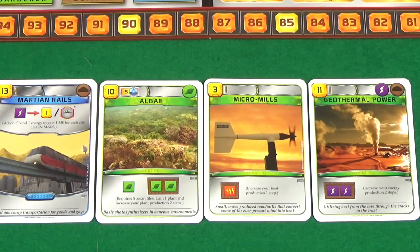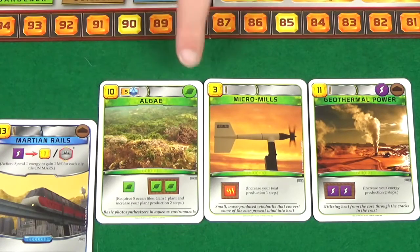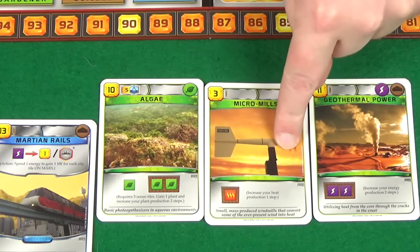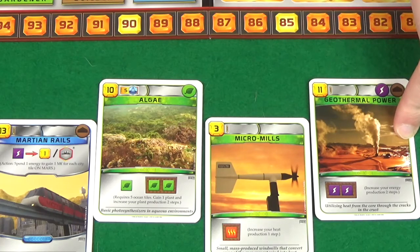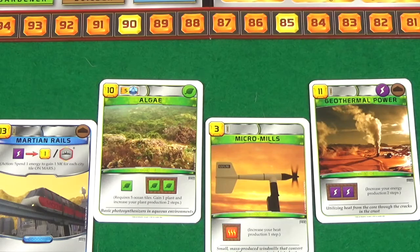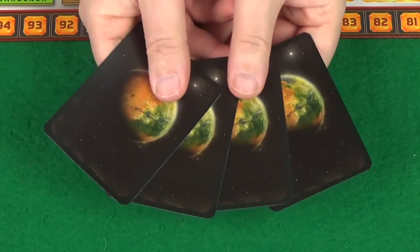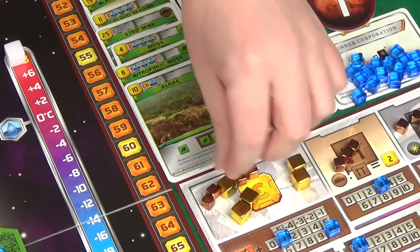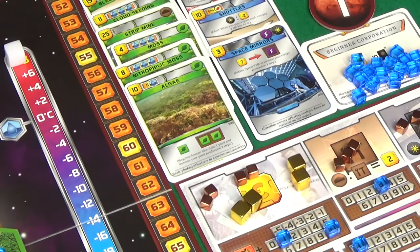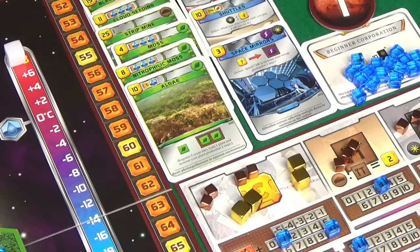Up for grabs: martian rails where you spend energy to gain mega credits based on cities — there aren't really any cities. Algae — gain plant production, very good. Micro mills — gain heat production. Geothermal power — gain energy production, don't really need that either. I think we'll just get the algae for free. Pixel buys three of her four cards. My first action is to play the algae card costing ten, giving me a plant and increasing plant production by two.